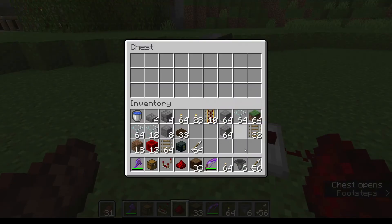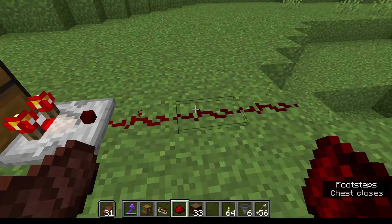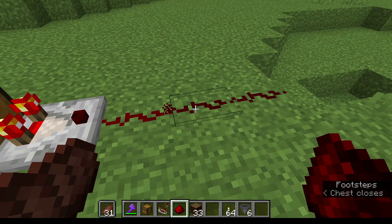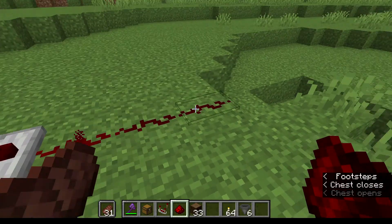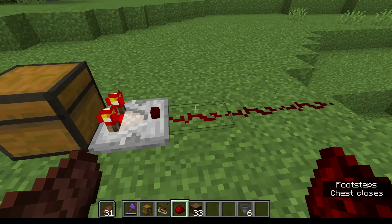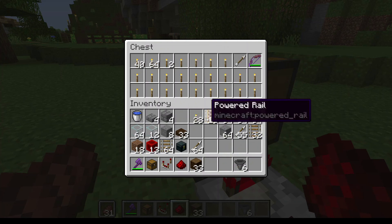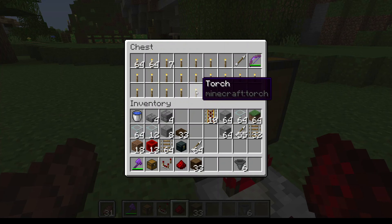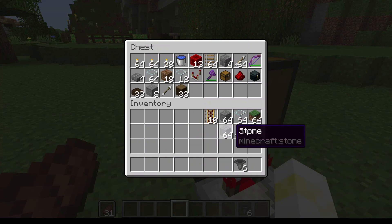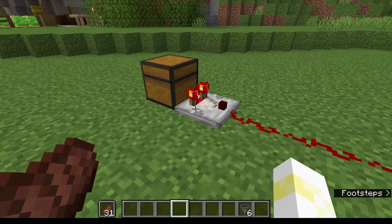Right now there's nothing in the chest, so there's no strength. But if I put an item in the chest, because there's one slot full, it only does one power. A second slot full doesn't do a second power yet — this one's still not powered, because there's more than 15 slots, and the maximum redstone power is 15. It must be based on a percentage. So let's just throw everything in there — this is a creative world, no big deal. Now you'll see the redstone signal is stronger. So, that is the function of the comparator.